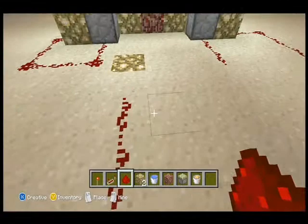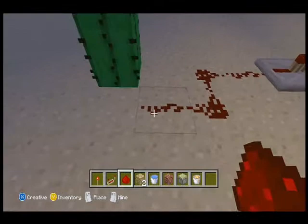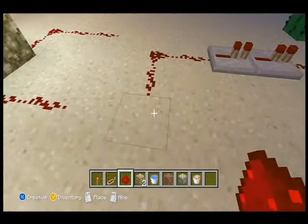Then put redstone repeaters. Another corner — it's like a square. Redstone repeaters. Corner. Redstone repeater. And then another corner and the last redstone repeaters.